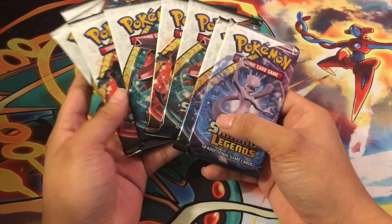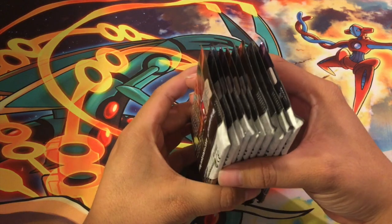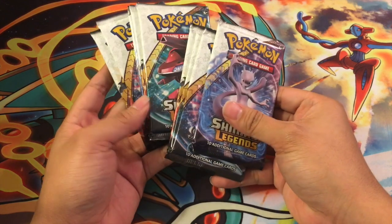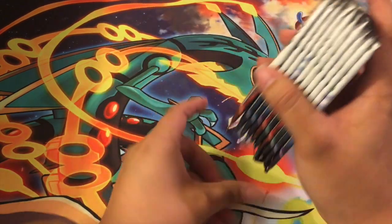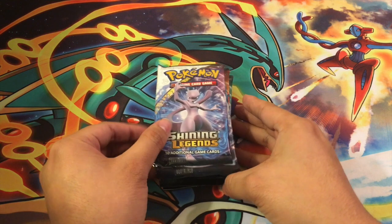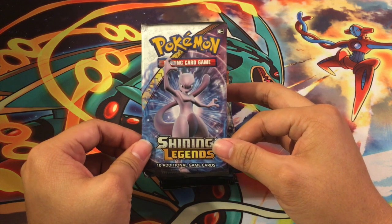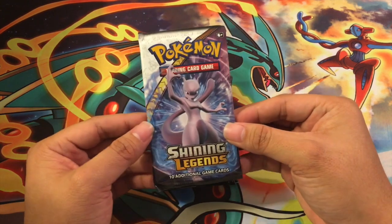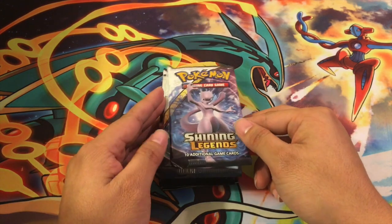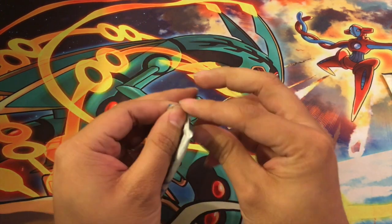What up YouTube, it is your boy Josh with Booster Banter. We opened our super awesome mega duper collection Ho-Oh Shining Legends box and now we have all ten packs. Go ahead and check out the last video if you want to see what was actually in the box. We're gonna open up these packs — the coolest card to me is the alternate art Mewtwo, him in the test tube, which is insanely cool. That's the dream. Ten packs, let's crack it!